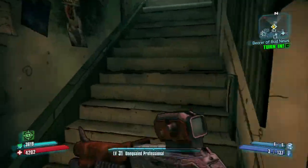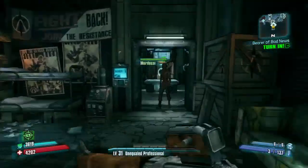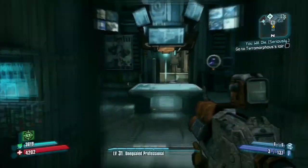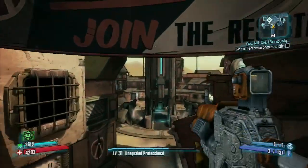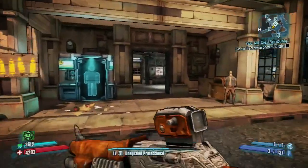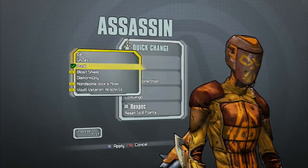After defeating the end boss, he will drop it as loot, and also when you kill Jack, he will drop it as loot. And I just got a little sidetracked. Okay, and then at the Quick Change station, I'm going to show you the face right now.